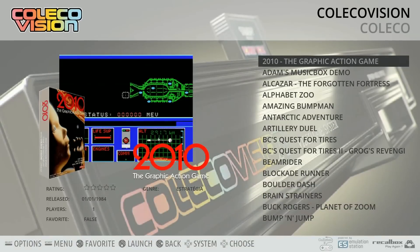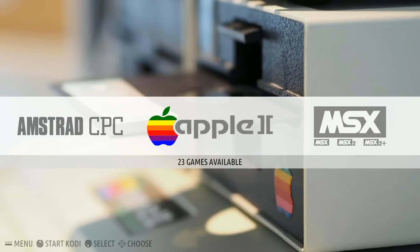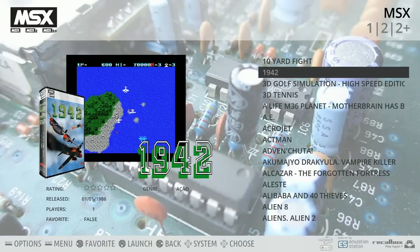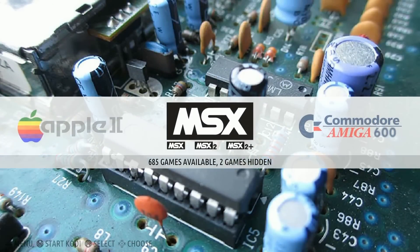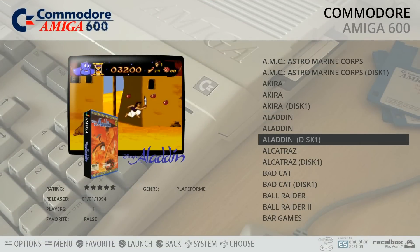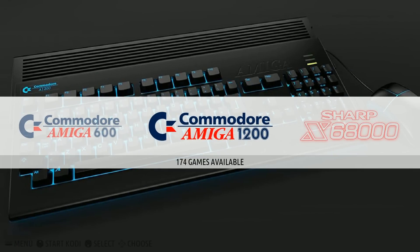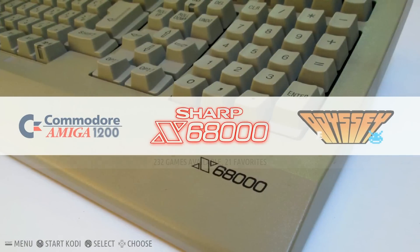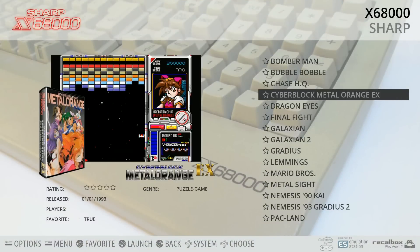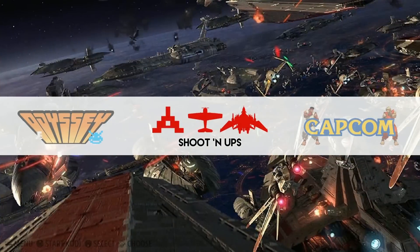Coleco, 149. Vectrex, 90. Amstrad, 360. Apple II, 23. MSX 1 and 2 — over 600 there. Commodore Amiga 600 — this is brand new right here, cool to see. Aladdin and the disc setup. Commodore Amiga 1200, 174 games. And then new: the Sharp X68000, 232 games. Odyssey, 116. So now we're into the collections — Shoot'em Ups, Capcom games.